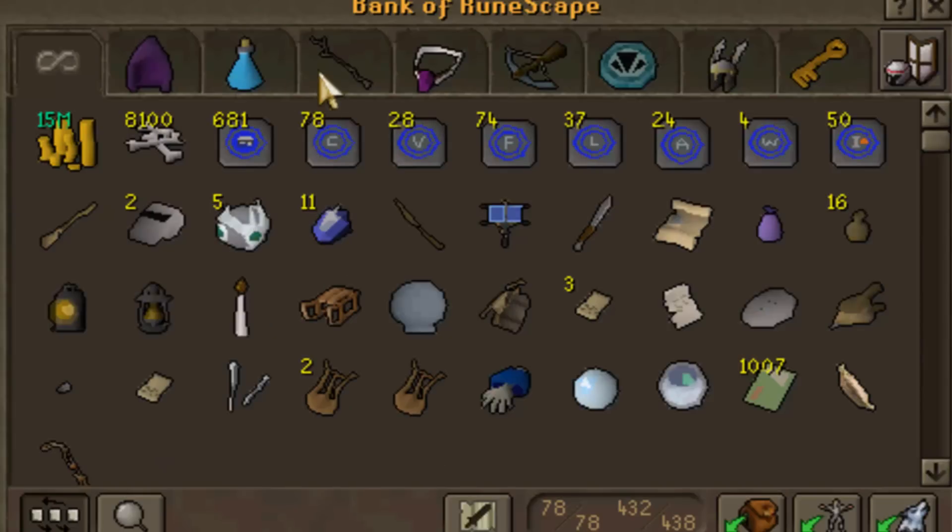So I have 8,100 Dragon Bones. I'm gonna get Turmoil probably today or tomorrow — anyway, I'll make a video about it if I get it. So that's one part of my goal of getting Turmoil and Overloads first, and that's probably gonna happen either today, tomorrow, or the day after.